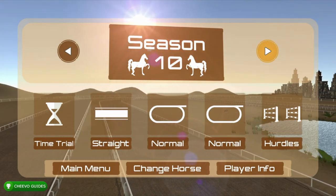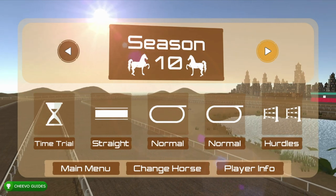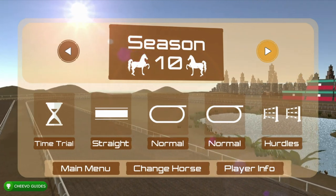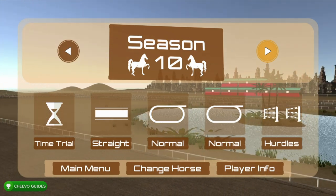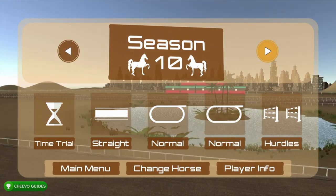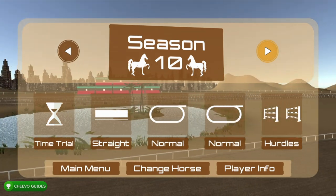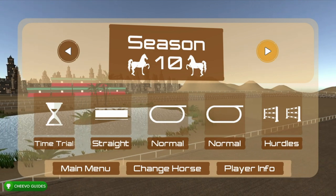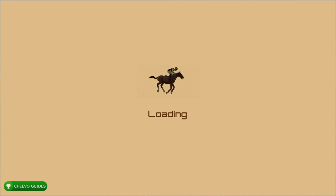Then we have a normal race, which is a full lap horse race, and then we have hurdles, which is a normal race with hurdles where you can press LB to jump. I'm going to cover gameplay and each of these race types so I can give you tips and tricks on each of them. I started off with the straightaway race to explain the basics.